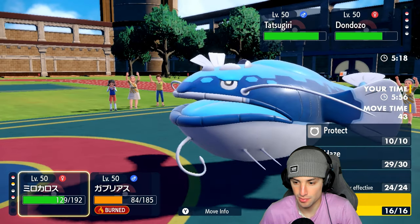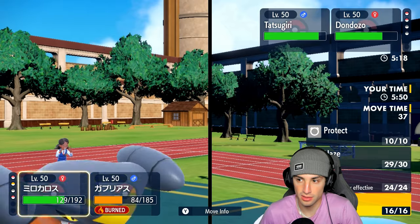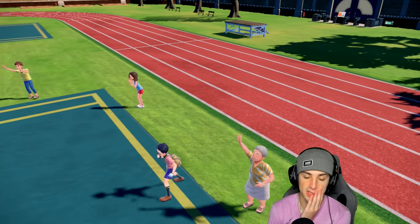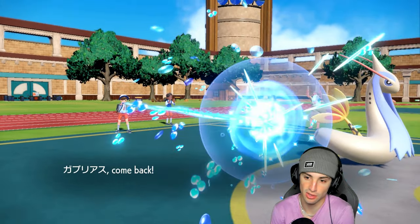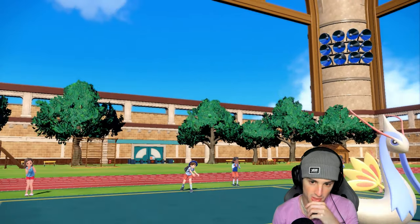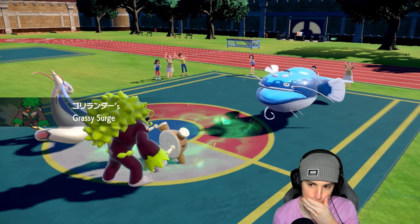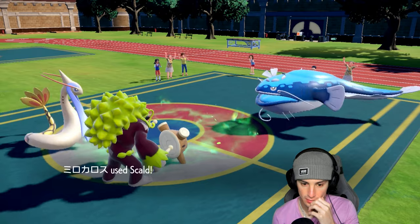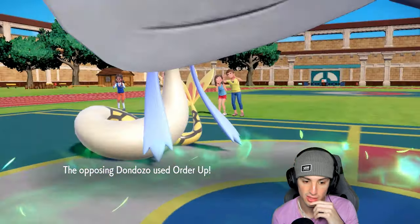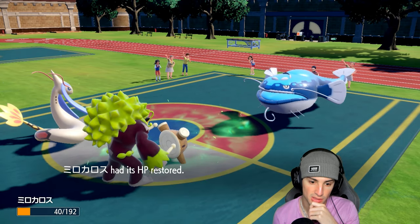I'll swap Garchomp out and try to get a burn with Scald — a burn would be nice. I'll swap into Rillaboom and the Assault Vest is on, which really only does something against Tatsugiri. Let's get rid of Garchomp, it's doing nothing at this point. Rillaboom comes in — Grassy Surge is live, Flying Tera Sneasler is gone, and Scald fires — we don't get the burn. Order Up flies in — good swap on my end. We're out-speeding now, which is really good news.